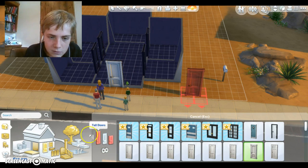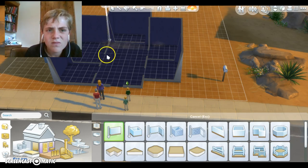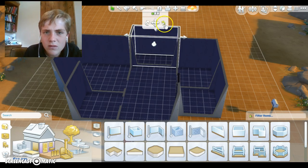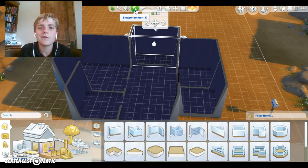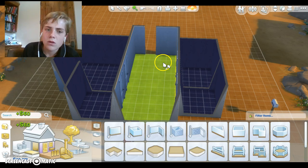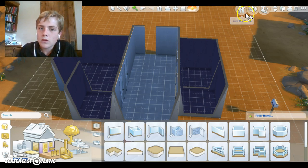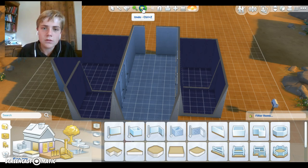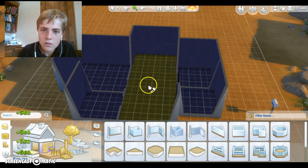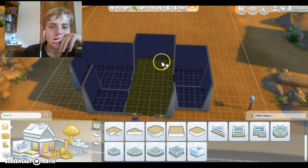I need to change something really quickly. I don't like this — I do not like it. How do you get rid of it? There we go. Actually, I don't really need the living room right now, so I guess I'll build it a little more. Let's get this sledgehammer and make it like that. Actually, this could be the living room.